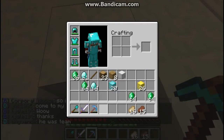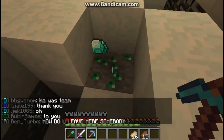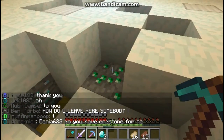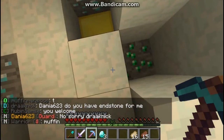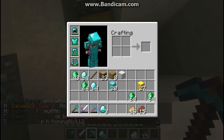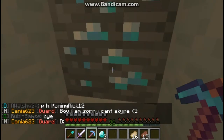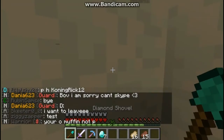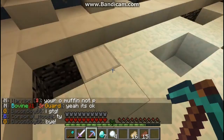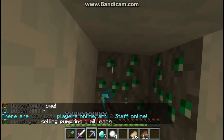I wonder why my emerald didn't stay up there. I wonder why that diamond didn't stay down there. Well, three stacks of emeralds is over a thousand. I probably have like $200,000 in my hands right now. So there's like a few stacks of emeralds to go. Let's start mining — there's not really anything left up here.